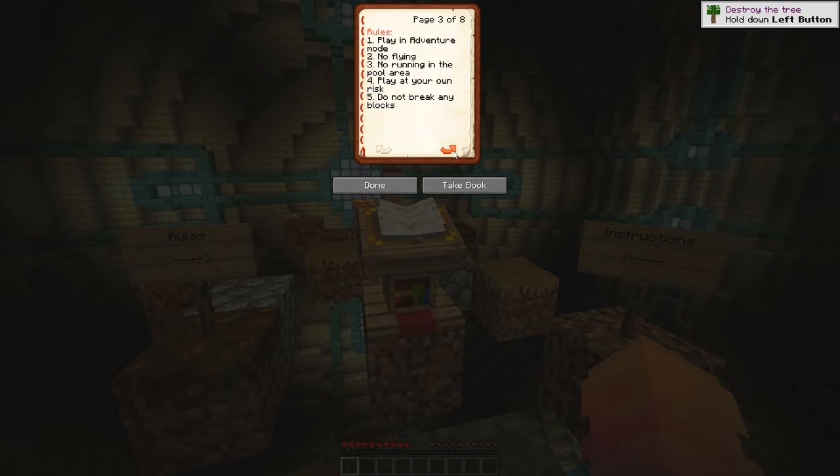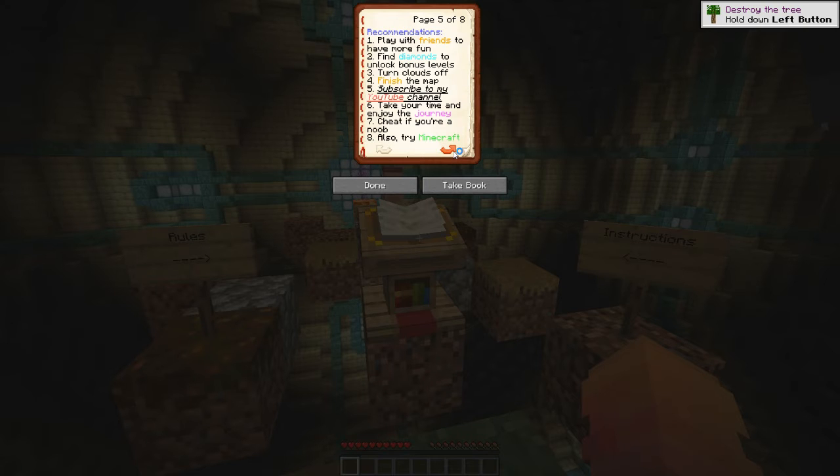Just talking to my editor. Play in adventure mode. No flying. No running in the pool area. Wait, nani? Play at your own risk. Do not break your box. Gold pressure plates represent checkpoints. You get saturation and regeneration effects once you start the map. Recommendations: play with friends to have more fun. Find diamonds to unlock bonus levels. Turn off clouds. Finish the map — that is a recommendation. Finish the map.